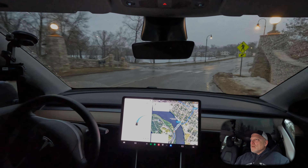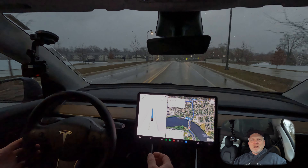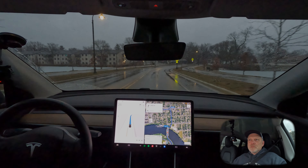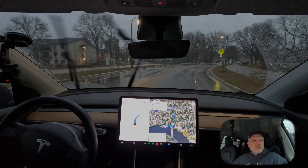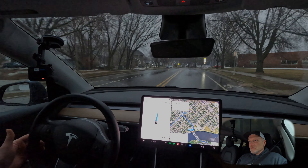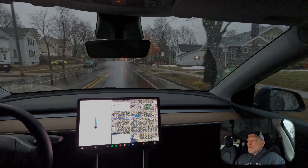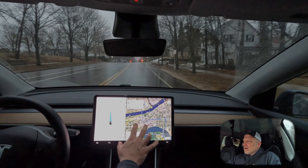I've noticed the Full Self-Driving warning about weather causing degradation doesn't appear every time on the bottom. It's only something that pops up intermittently — the car must be able to see in certain situations or know that the camera data is good, so it's not giving me the warning message with each FSD engagement. We're going to go up to the stoplight and make a left-hand turn, then head back towards the downtown area.